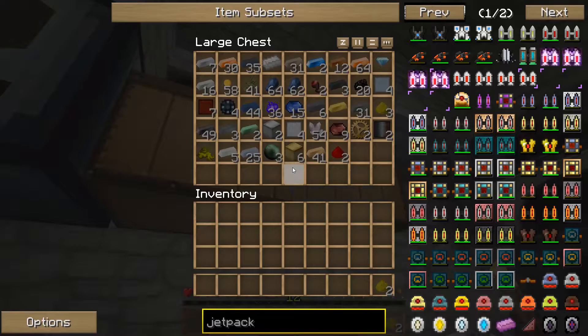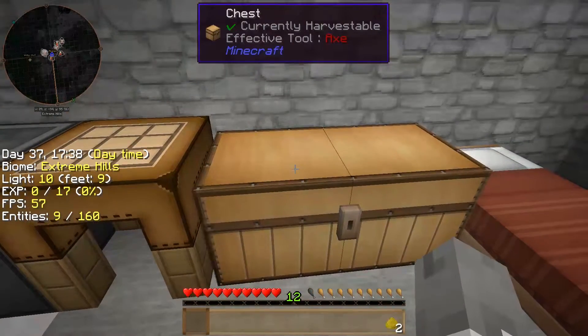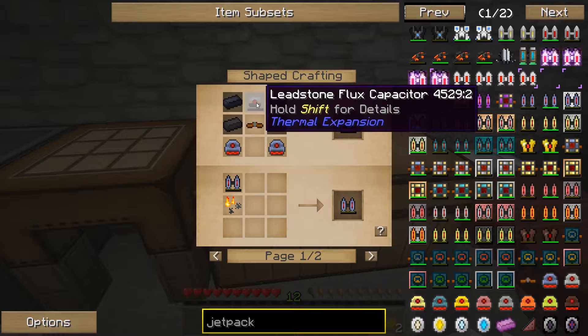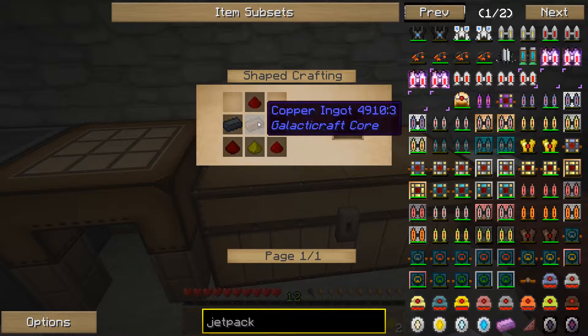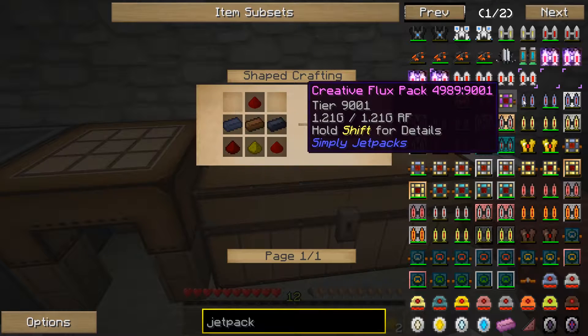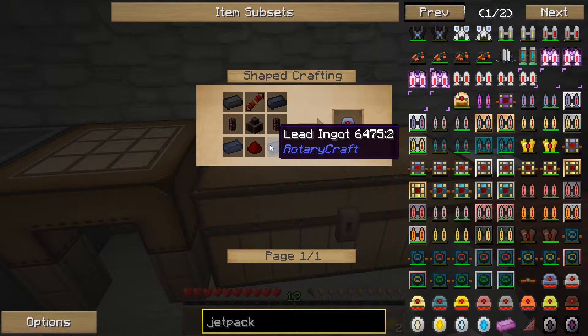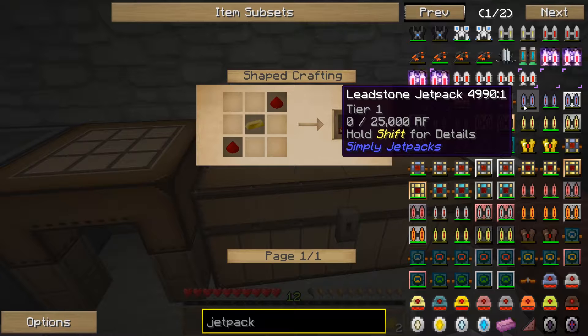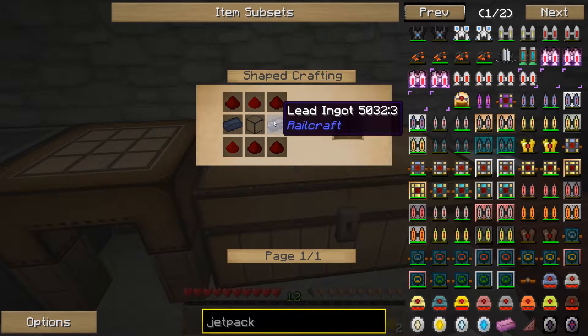Perfect. Lead, sulfur — what did I need again? Let's look. Just lead, we're going to need a lot of lead, and then we're going to need some copper. Now we've got that. Now what do we need for this? This will be a little bit... Nether gold, or just gold will be fine. We can make that pretty easily.